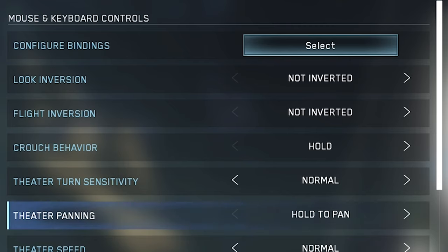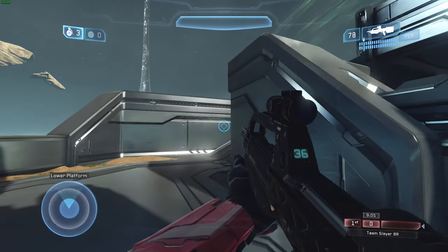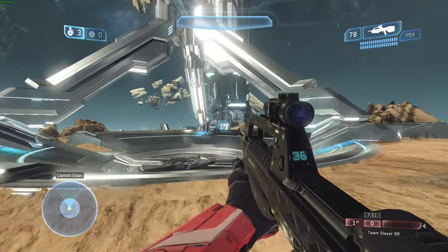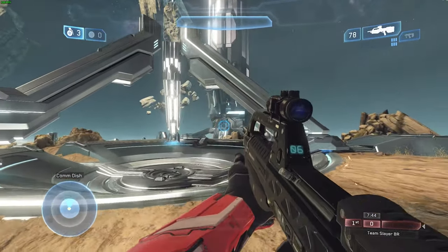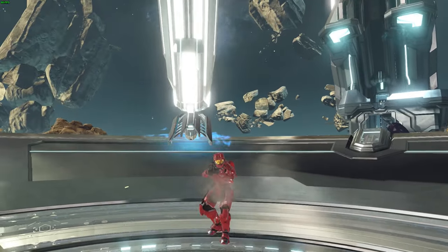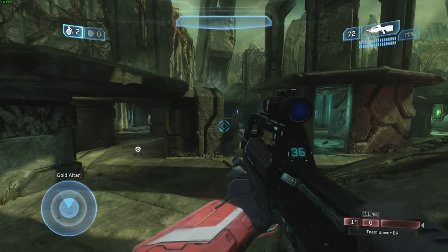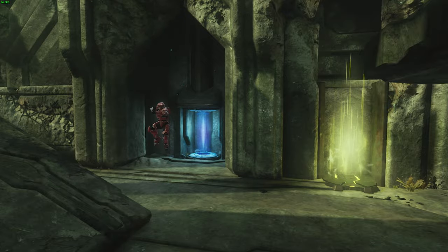The next setting is crouch behavior — I use hold. The difference is between hold and toggle: hold requires you to keep the button pressed to stay crouched, while toggle lets you click it on and off. I use hold because it lets you more effectively crouch strafe during a fight — you can hit control, throw in a little crouch, then release, whereas toggle gets clunky mid-gunfight. Also, hold crouch makes Gandhi hopping more effective, where you jump and spam crouch to mess with your hitbox, making it harder for enemies to finish you off in a close BR fight.